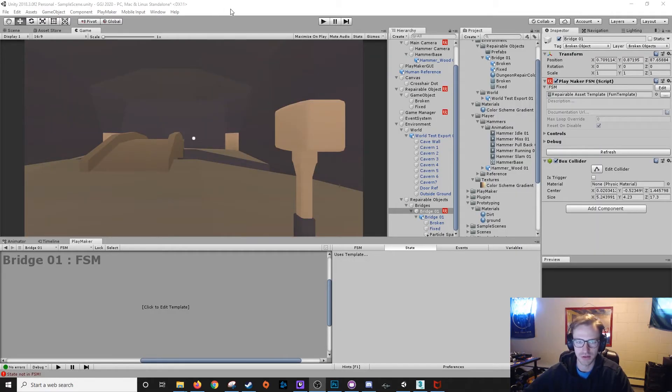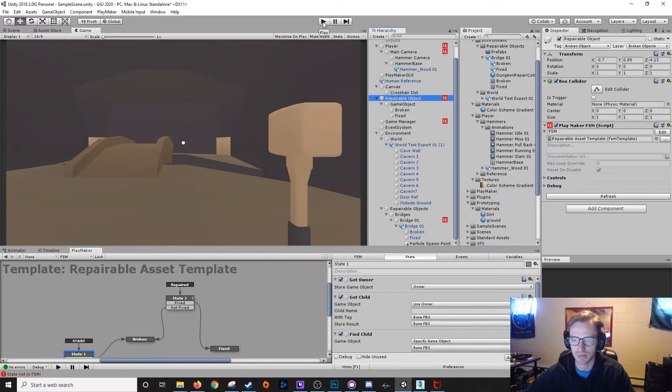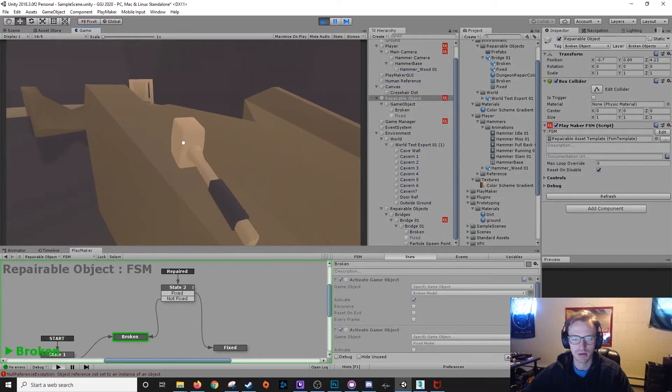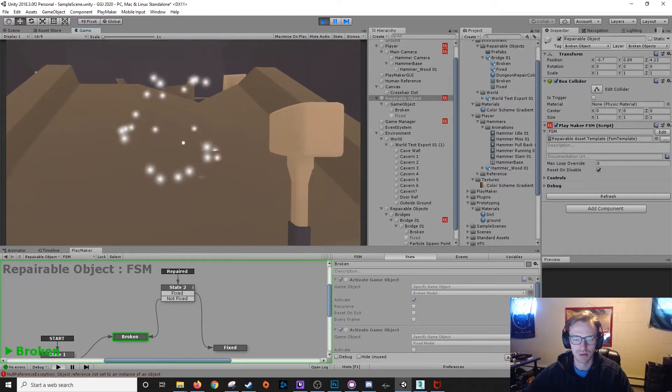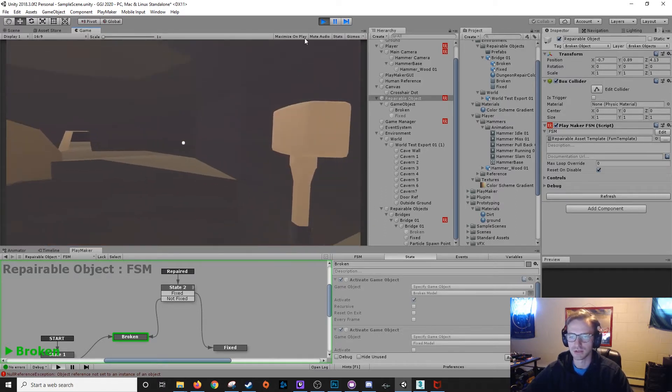Two hours later. Alright guys, it's 2:30 on Saturday. I built most of the level and then I just implemented the repairing mechanic. Now it's a template that I can just throw on any old asset in here and it should work as long as I name the broken part 'broken' and the fixed part 'fixed'. Here is an example - we spawn in, we walk over, and this bridge is busted. Repaired once, repaired twice, repaired three times - boom, bridge is fixed. Now we can cross. I got a lot of work to do, so I'll catch you guys later.